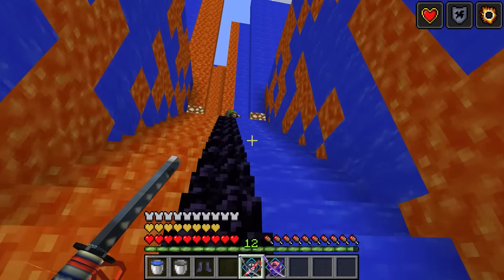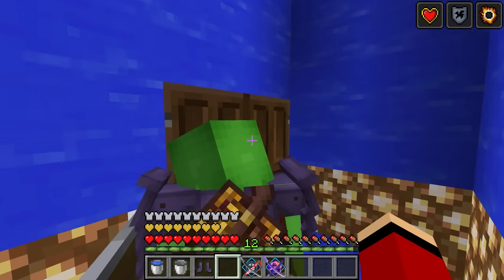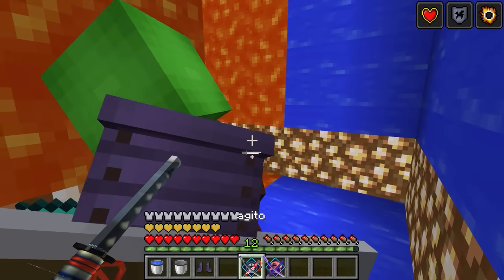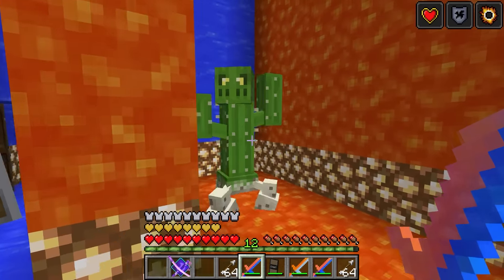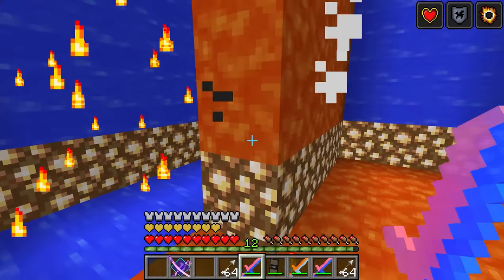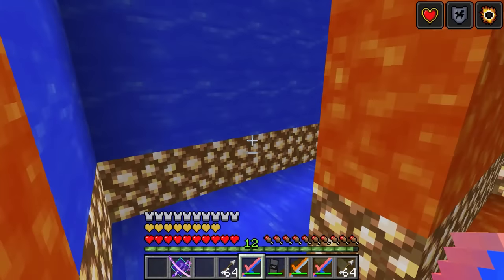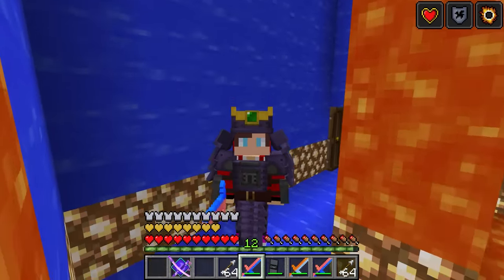Let's keep climbing up. I see a door — I wonder what's inside. Open! It looks like a maze. Let's go. I want to go higher up. What is that? It hit me — it's an enemy! This sword is awesome, it sets things on fire. It's so creepy!